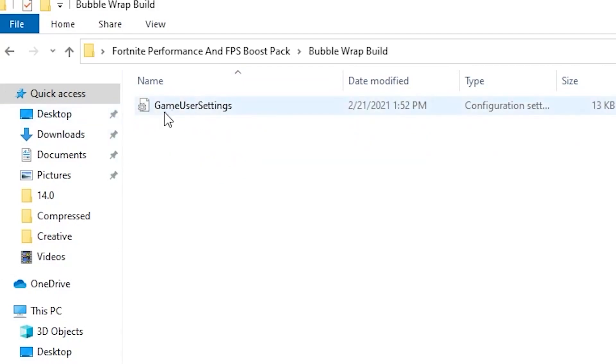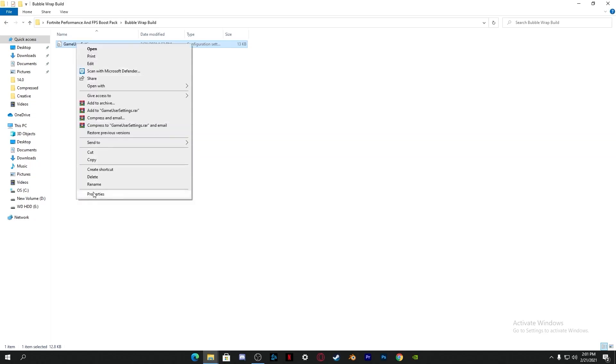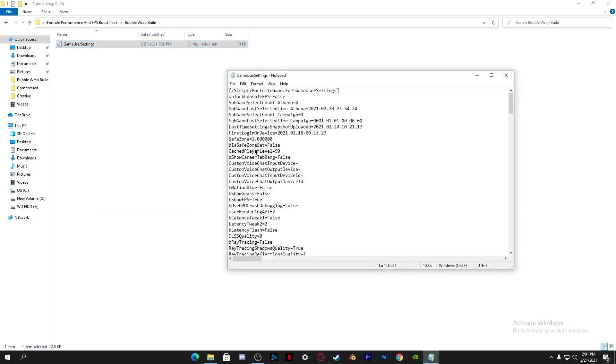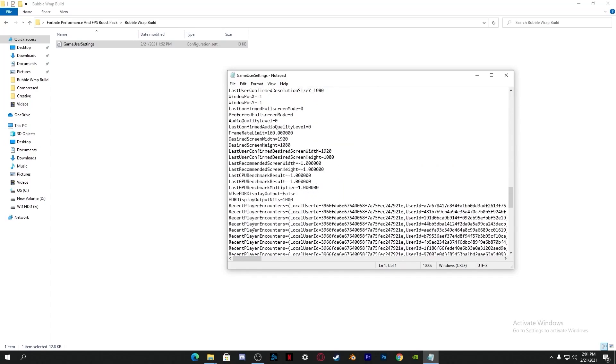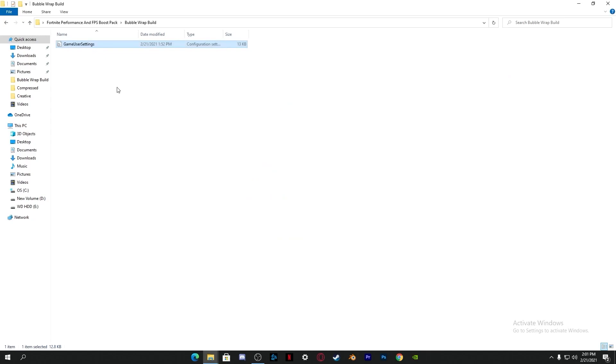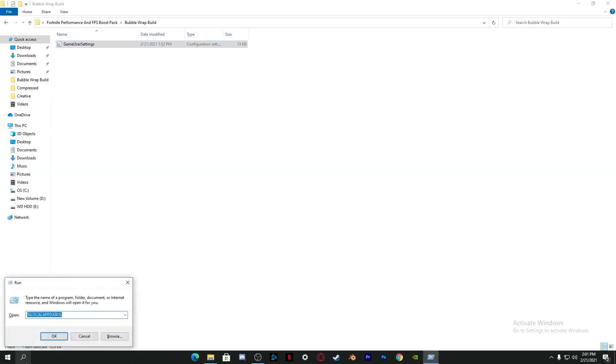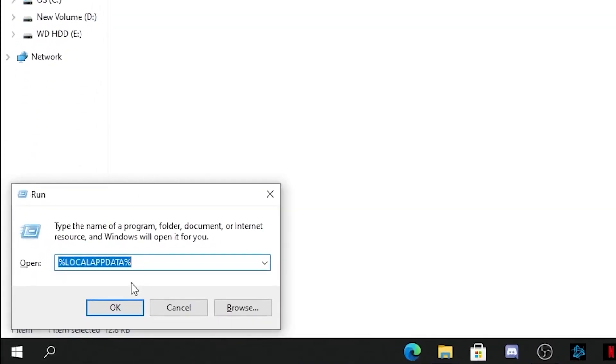We're going to use the Bubble Wrap build as an example. Open up the first folder and you'll find the GameUserSettings file. Right-click it and copy it. I have already done all the coding in this file — you can open it with a text editor to check. Once you've confirmed it, close it and copy the file. Then go to the search button and type in the Run dialog.